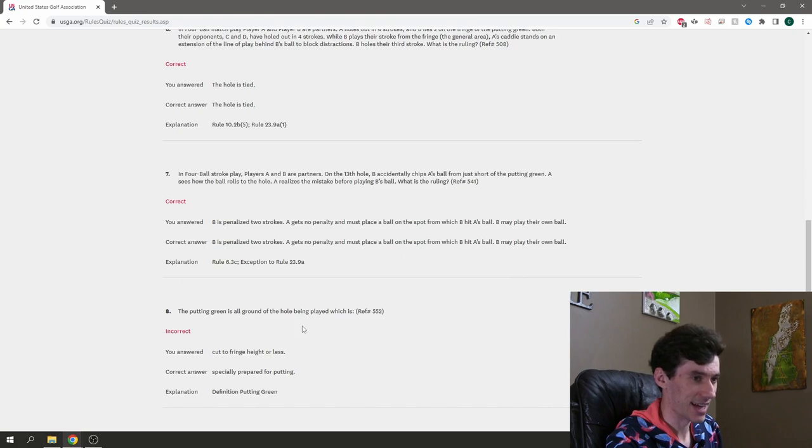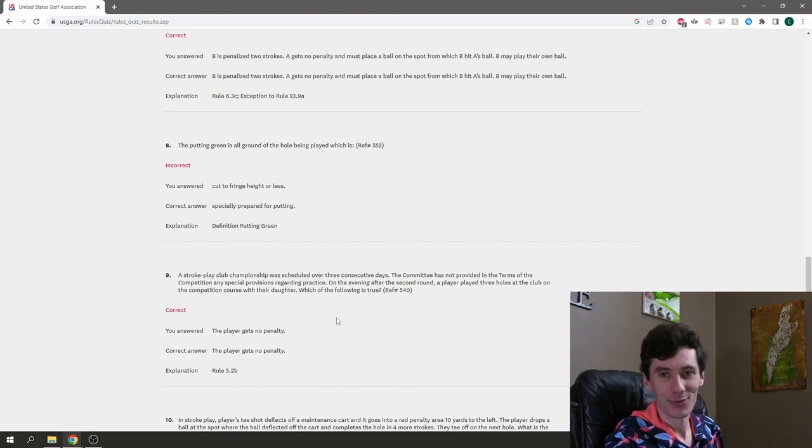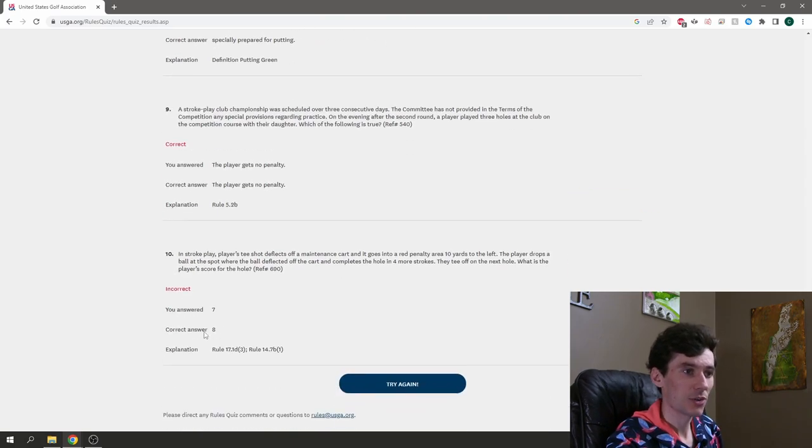The putting green definition question we got wrong — it's specifically prepared for putting, and I can live with that. The practice-after-the-round question: we got it right — no penalty since there's nothing in the rules prohibiting it. The last one we got wrong — the correct score was eight, meaning three penalty strokes. That's it for this quiz, guys! We'll be doing ball testing and club testing in the simulator coming up on Muskrat Links. Have fun out there, everyone!